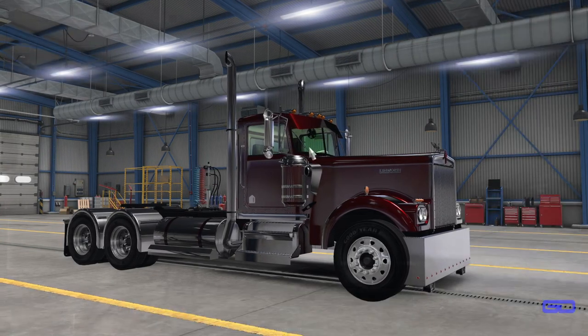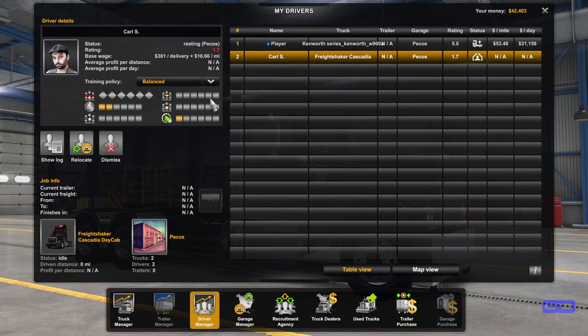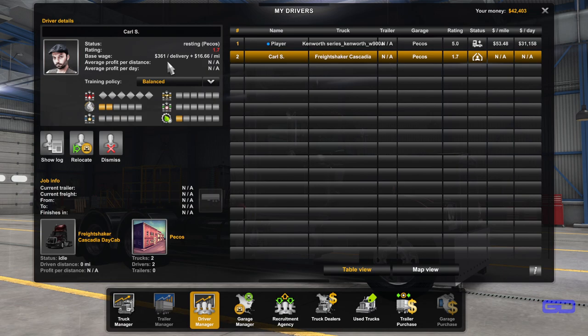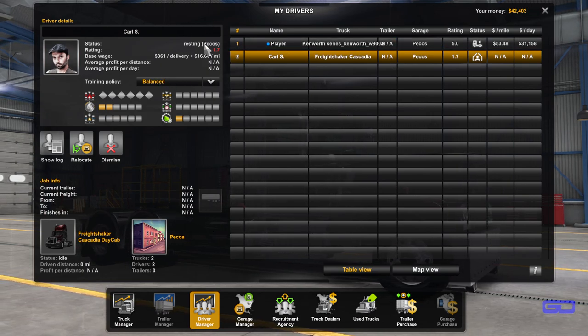And the driver manager — Carlis, the first employee. Well, the second; I guess I'd be the first. Anyways, hopefully he does pretty good. He's currently resting in Pecos.